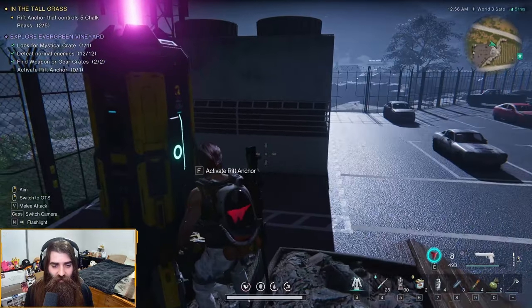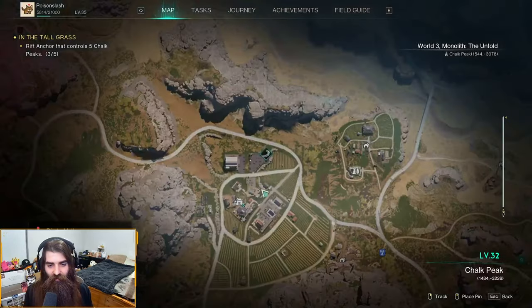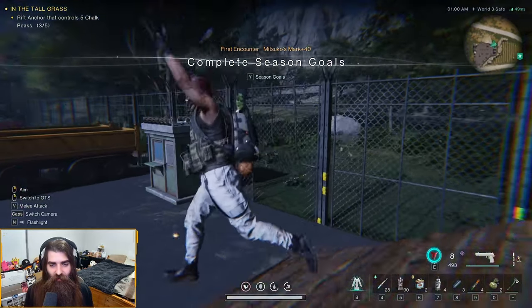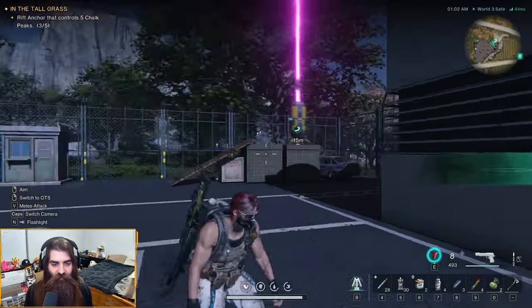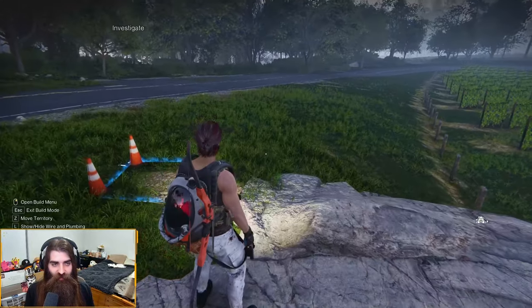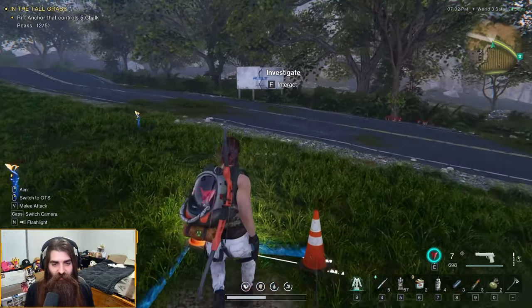Fly down here and a gear crate — baby let's go! The rift anchor is just here in this parking lot. It's on the map for you anyways, but for good measure in the video to make sure it's a complete collectibles guide. Oh, it's another one of these pylon things — oh snap, it's time to investigate!